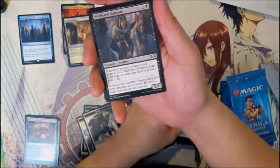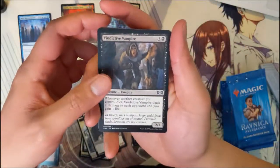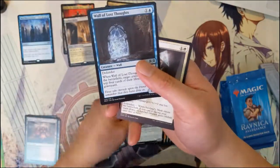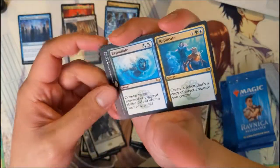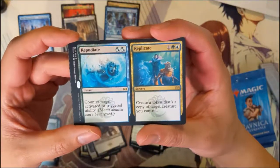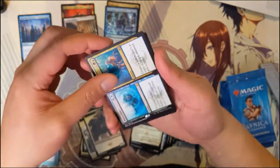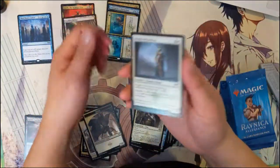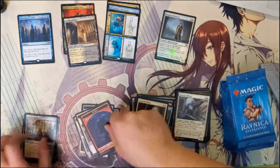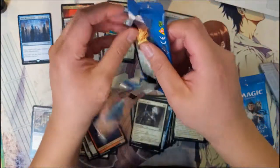I see a foil back there. We have a Vindictive Vampire, Wall of Lost Thoughts, Sentinel's Mark, Repudiate and Replicate, Night of Sorrows. I thought the foil might redeem it — it did not.